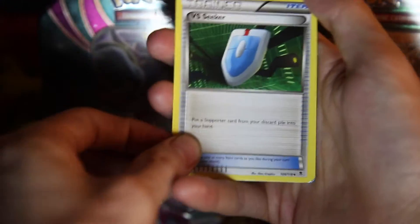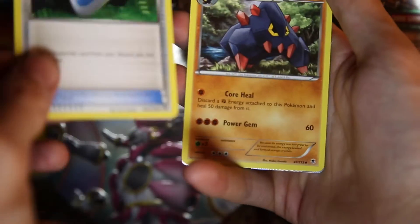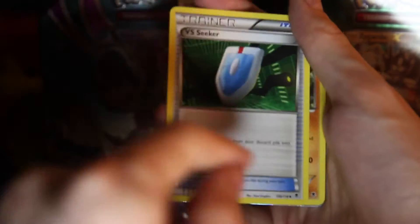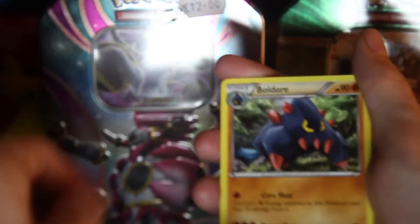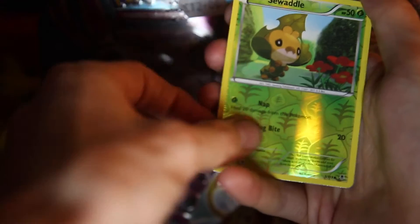A Purloin. A VS Seeker, which I do need this card as well because it's getting quite expensive online and I need some of these for my deck — it lets you put a Supporter card from your discard pile into your hand. I'm going to be using that with the new Carbink because I'm trying to make a Zygarde and Carbink deck. Our next card is a Boldore. We've got a Handscope.